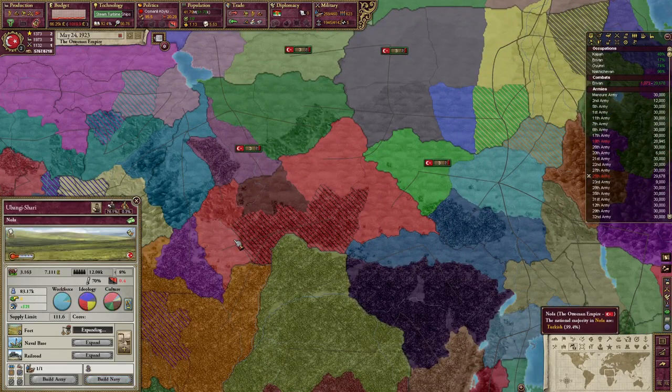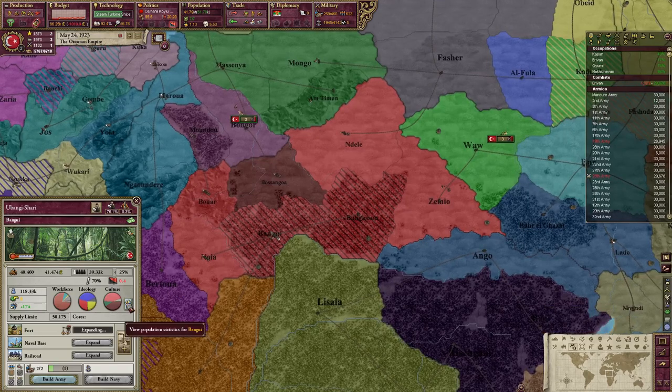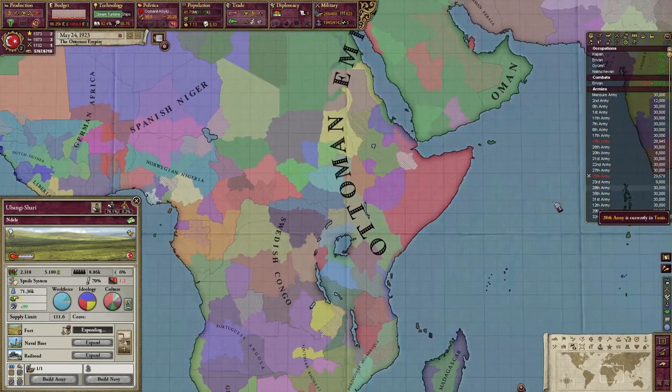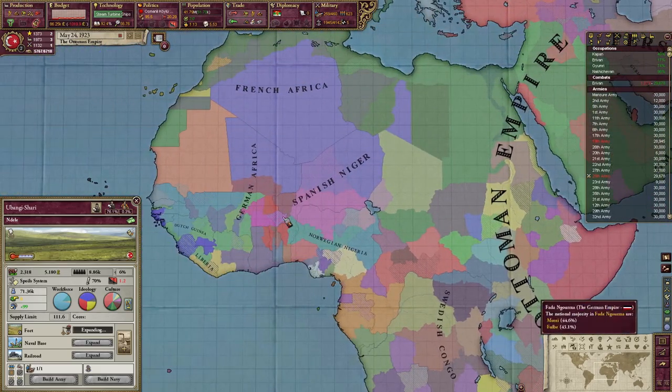Holy cow - 83,000 people. So many people have been moving to Africa. There's a lot of Ubangi, but tons of Turkish people down here. That's a lot of people. I'm not seeing too many other places here.